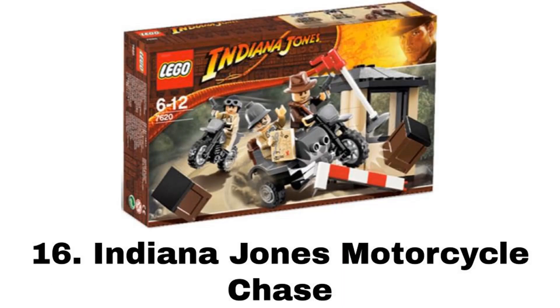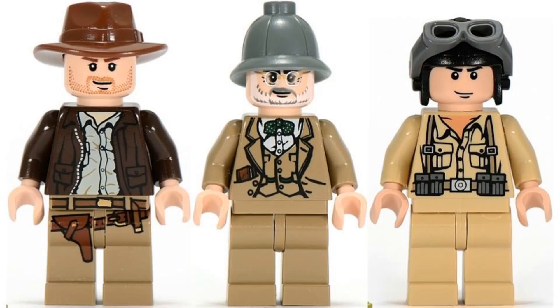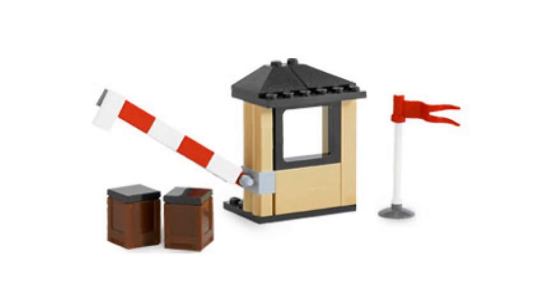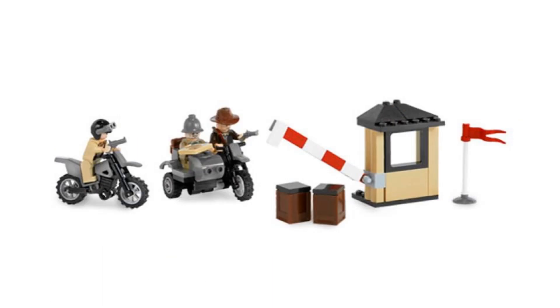Number 16 is Indiana Jones Motorcycle Chase. It comes with three minifigures: Indy, Professor Henry Jones Sr., and a German soldier. There's not much to this set — it comes with two motorcycles, one with a sidecar, a booth with a gate that can go up and down, and two boxes and a flag. Even though it isn't much, it's still a decent small set for the theme.